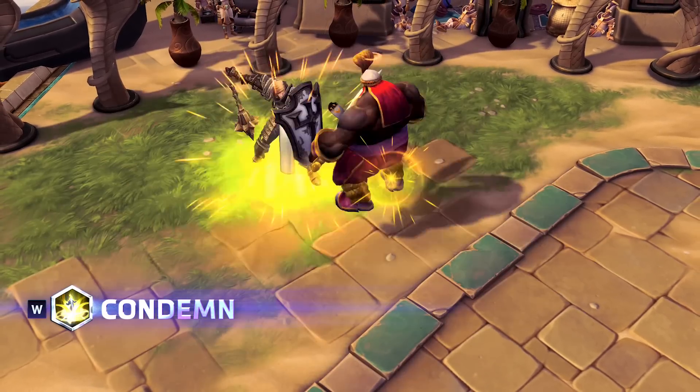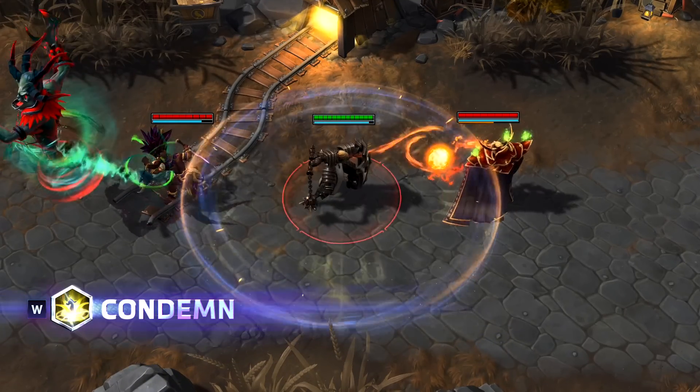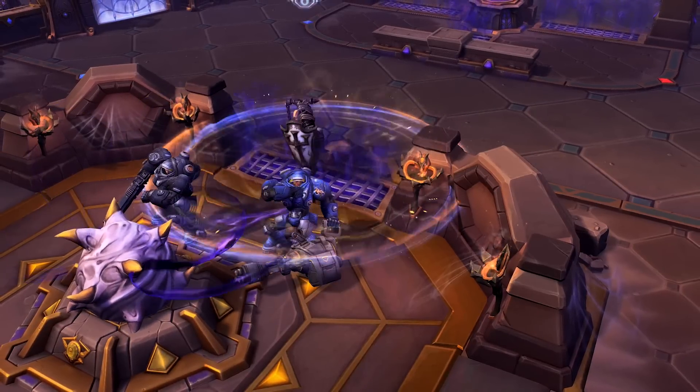Johanna brings a great deal of control to a fight with Condemn. After 1 second of prep, Condemn pulls all nearby enemies toward her, stunning them for a quarter second and dealing a low amount of damage.